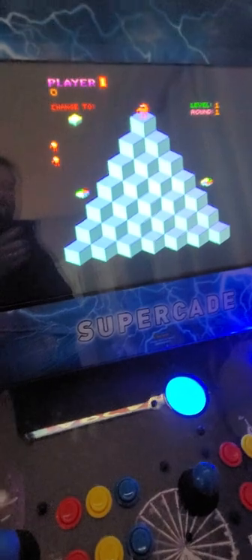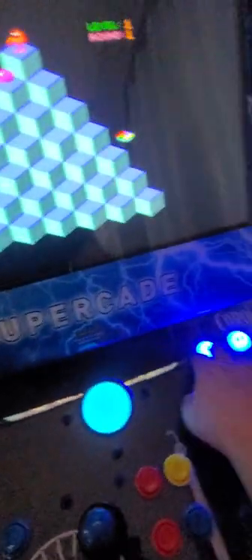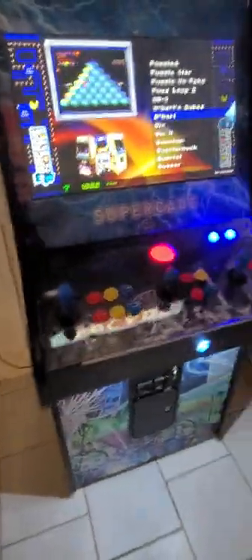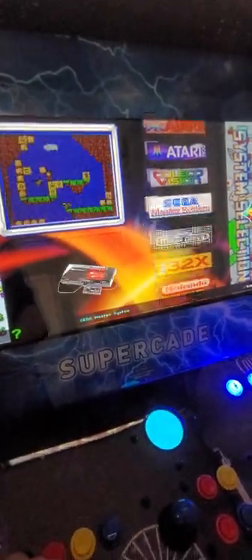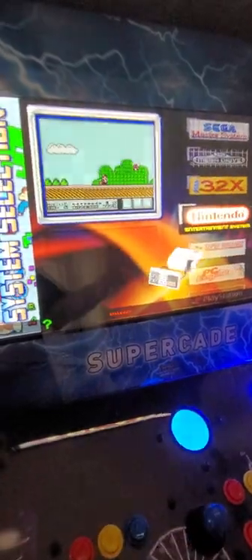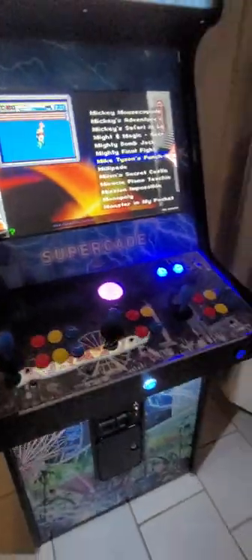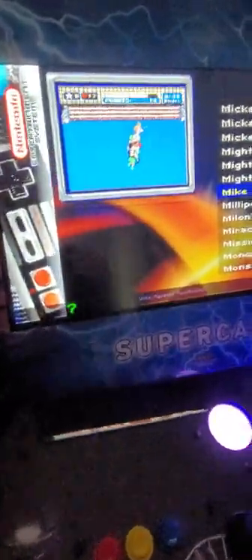It's the same process — when you're ready to play another game, get out of the game by holding down Player One until you see the screen stop. Now let's say we want to play some console games — somebody wants to play some Nintendo. We're in arcade classics and we want to get to a different menu, so we're going to hit our top yellow button. Now we can scroll down — you have Atari 2600, 7800, ColecoVision, Sega. You can scroll down to Super Nintendo, hit Player One, and you have almost the entire catalog of Nintendo games.